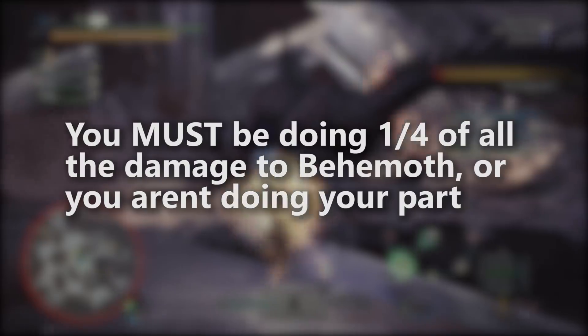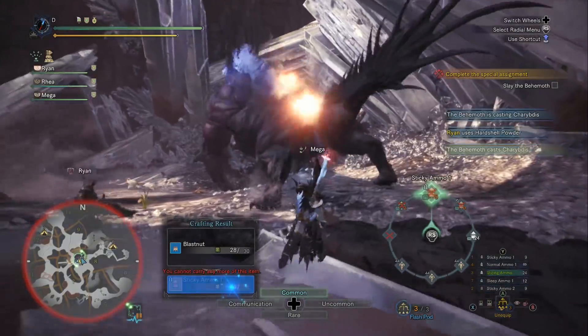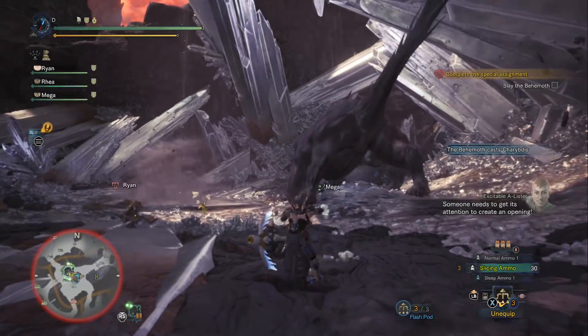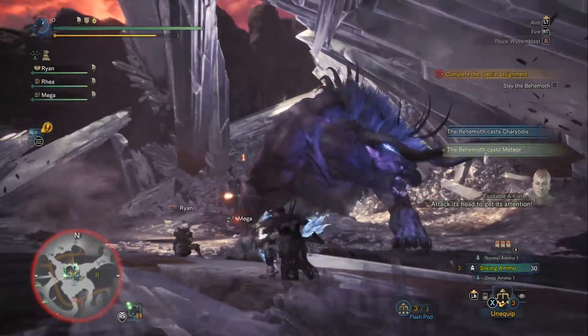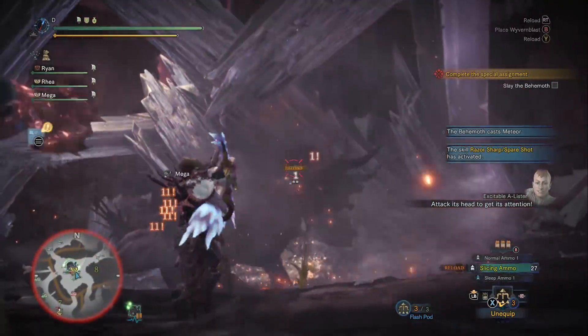As the supporter you should still be doing maximum damage to the monster, because if you're not, a lot of teams would rather just have four damaging teammates. When you don't do enough damage you're prolonging the fight against the Behemoth, which just means he gets to do more damage to you anyway. So it's really important when you're playing support that you're also one of the damaging players.